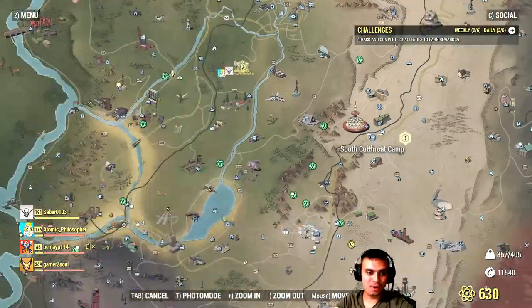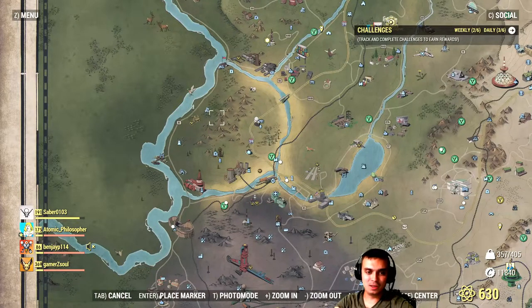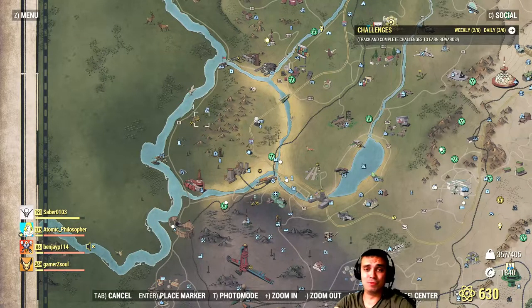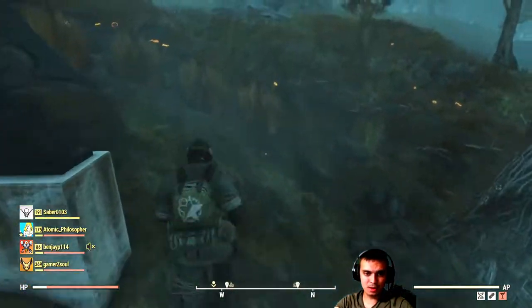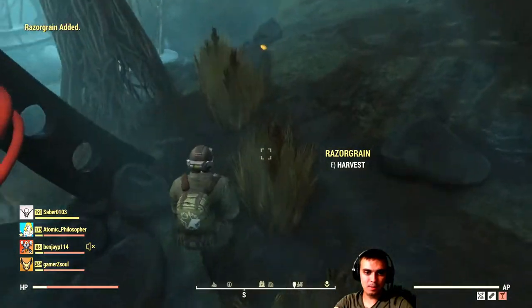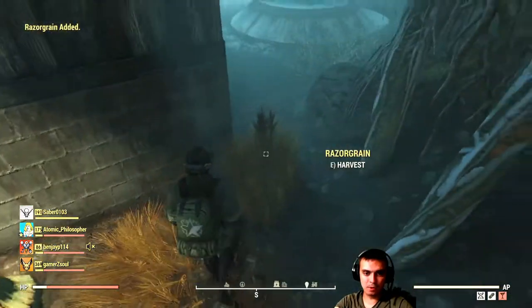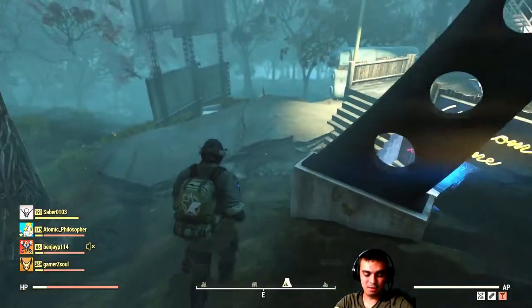So for corn, you can find it very easily right over here — there's just a ridiculous amount of corn. Or you can build it in your camp. For Razorgrain, I've built it in my camp as you can see here. But I'll show you where you can find it. This is actually the thing I'd recommend having in your camp because there's not a lot of it out in the world.